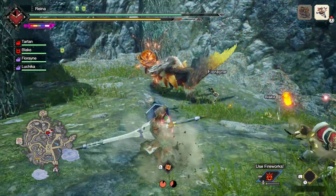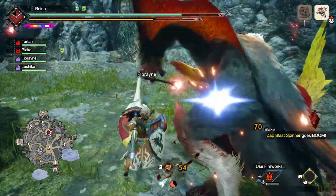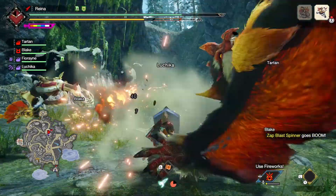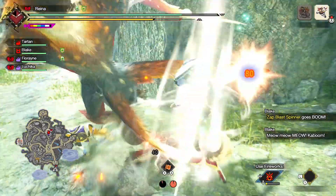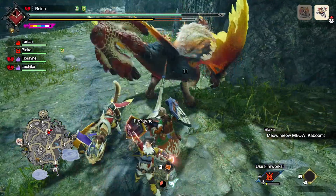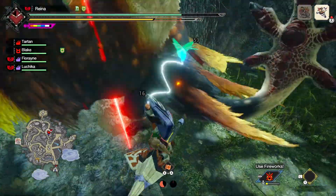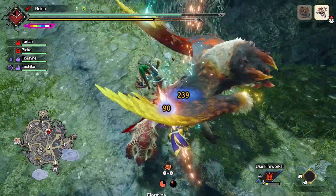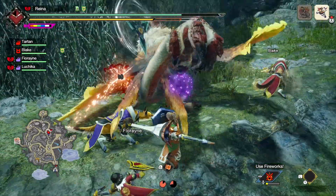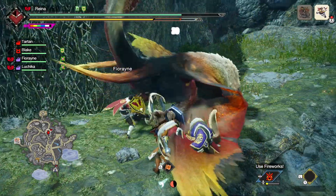I should save the fireworks for when the monster's knocked out. I never used the fireworks thing before. I usually use my Palamute, Tardin — he's a good boy and I love him dearly. I always name all my companions Tardin in some form — companion cube in Portal 2 Tardin, Little Buttons from 2 and 3 Tardin — they're all Tardin, they're all beautiful little Tardins.